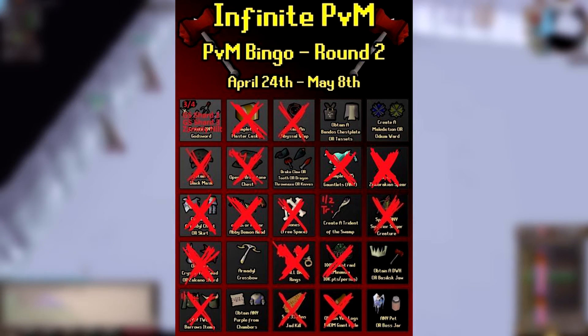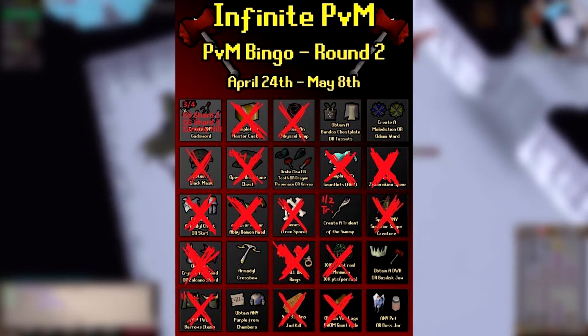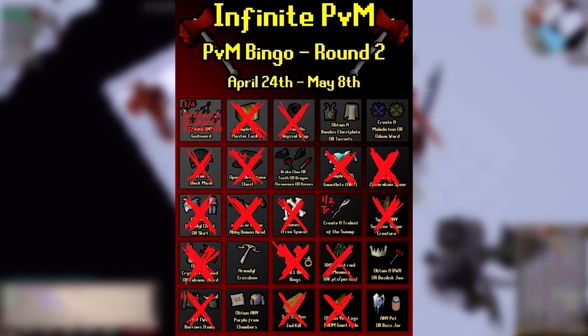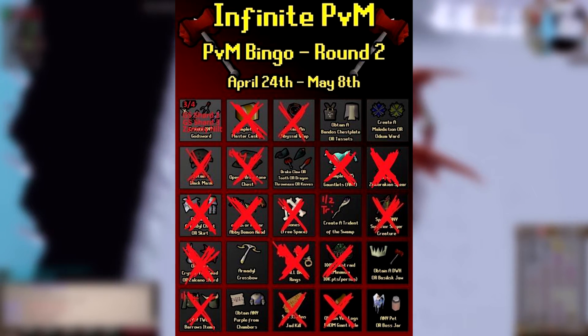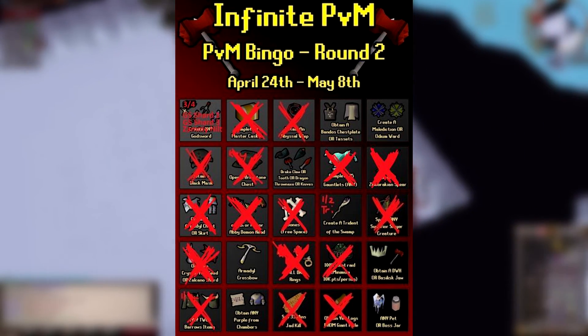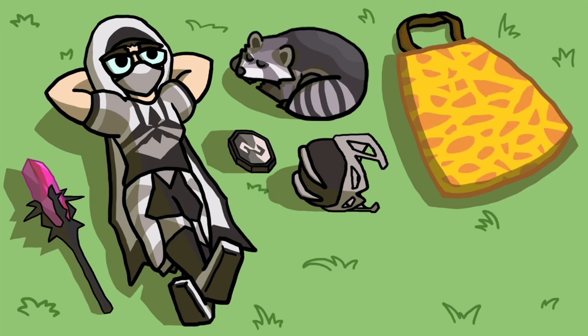That's the end of episode one of bingo. Here's the updated card — we've come a long way in just a couple of days. Compared to the first bingo which took the full two weeks, we expect to finish this one by day five. We still need the Basilisk jaw, dragon warhammer, ACB, and a purple from Chambers. Thanks to channel membership supporter Kevin Ace. I'll see you on episode two — my name is Shankamuff, signing out.